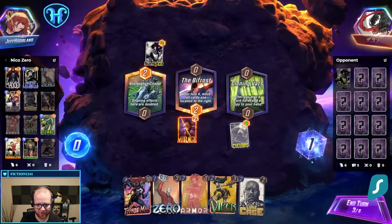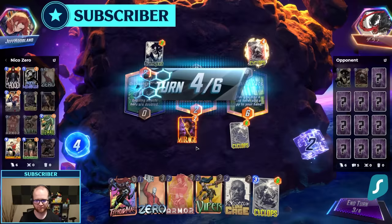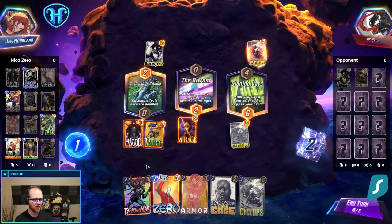We're setting up for a turn six Luke Typhoid. I think I do this now, and then I can Cyclops plus Demon on the next turn.